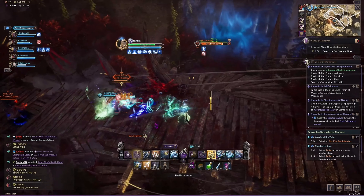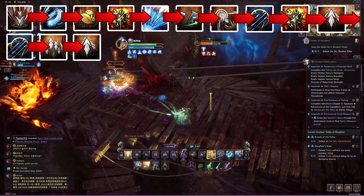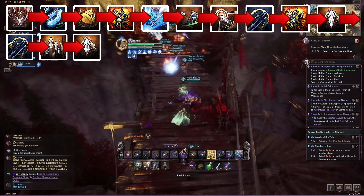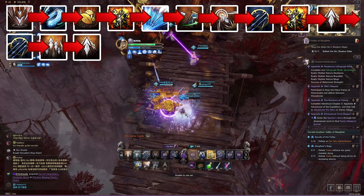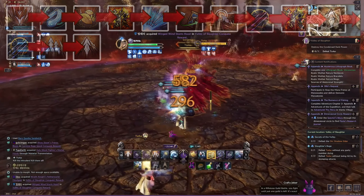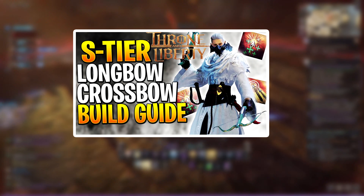For the gameplay, the highest damage rotation is: Deadly Marker, Selfless Diffusion, Nature's Blessing, Detonation Mark, Wild Barrage, Blitz, Decisive Sniping, Quick Fire, Detonation Mark again, Zephyr's Knock, Quick Fire again, Strafing, and finish with Zephyr's Knock. If you're looking for a more in-depth look into this build, feel free to watch my dedicated Bow and Crossbow video.